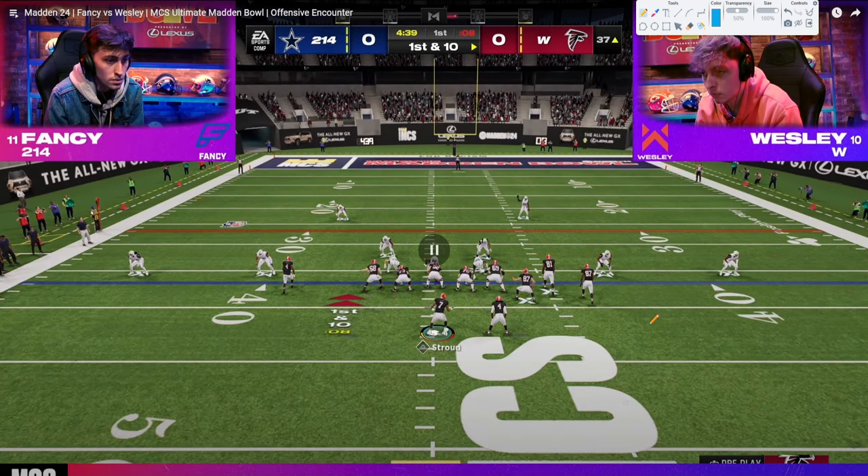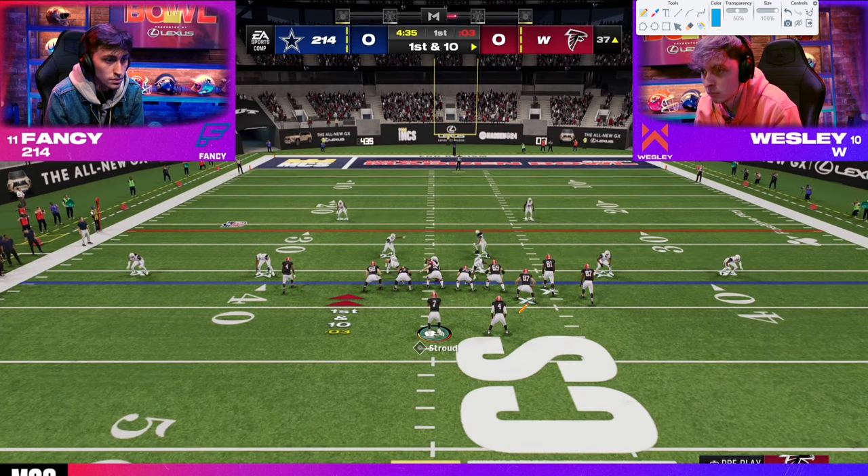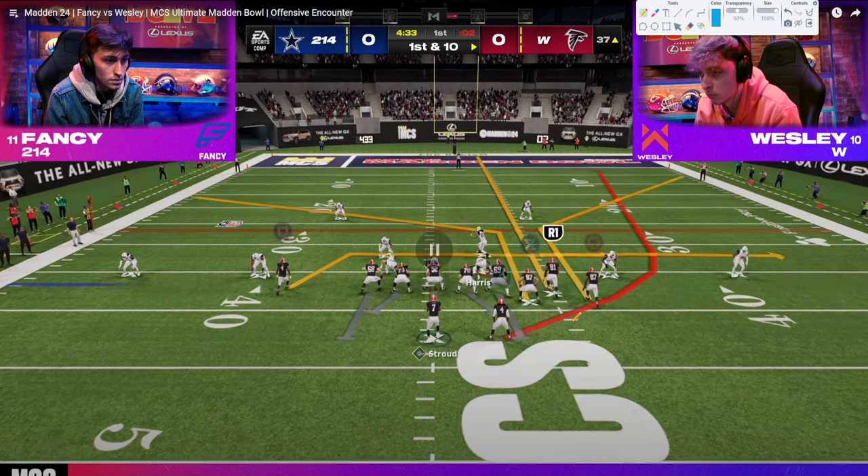We have full playbooks on both of those on our Patreon if you want to learn how I teach them. It's basically a lot of what you see these guys do. Anyway, this combo right here is definitely one of Wesley's favorites. This is the combo that he loves to run in this situation. We have to at least ask the question why. So we get this running back wheel, we get this corner — that is essentially a two-man combination with a clear-out streak in the middle of the field. This is only run, or for Wesley generally, primarily when the ball is on the left hash mark.